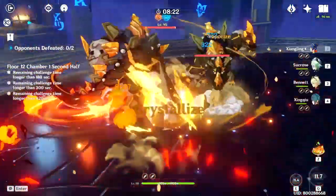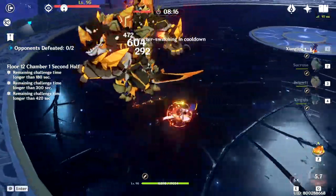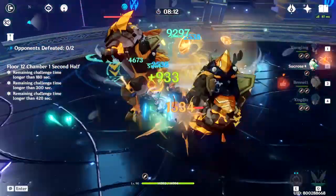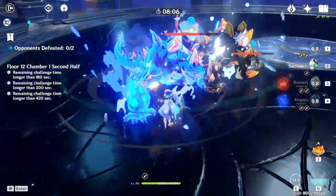The second weapon that I recommend is the Favonius Lance. It's pretty much just a gacha version of the Prototype Star Glitter, but better, because it will give you 6 energy whenever you crit, and we want Xiangling to get that energy. At Refine 5, it only has a 6 second cooldown, so if you have refines on this weapon, then good for you.